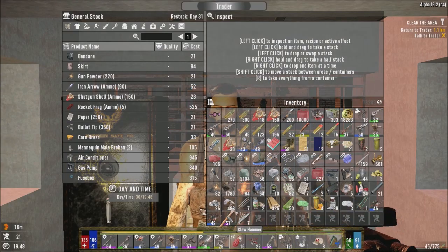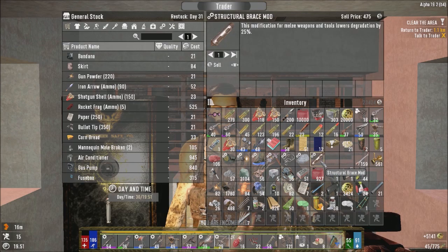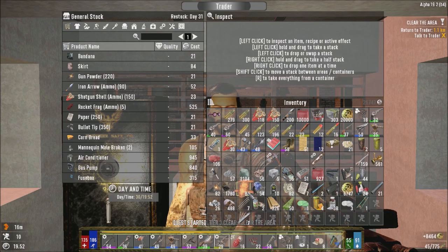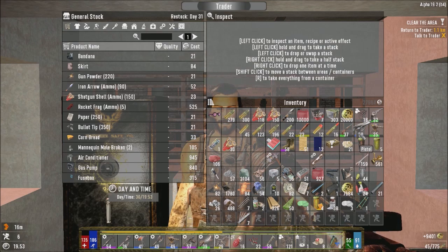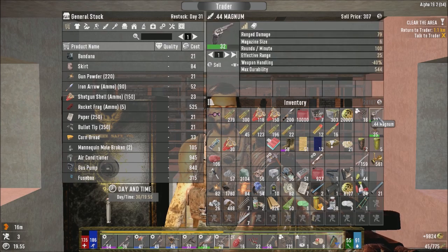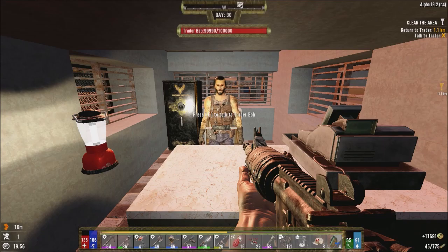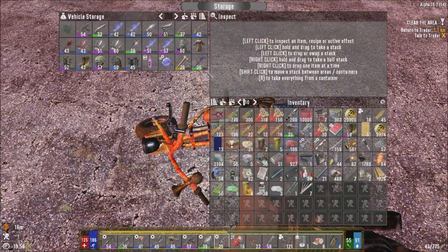I'm just going to sell a few things first. The claw hammer I could have kept — with a claw hammer you can actually use it in the workstations, so it's definitely worth keeping. But I accidentally sold that just now. Okay, sell this, sort the inventory. I'm going to grab stuff out of the bike because I'm going to sell most of this stuff too.